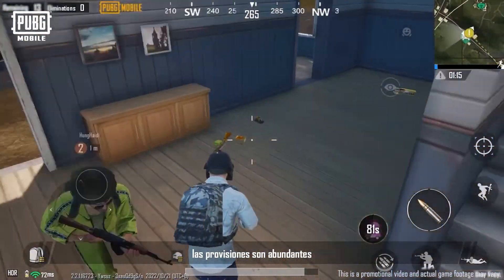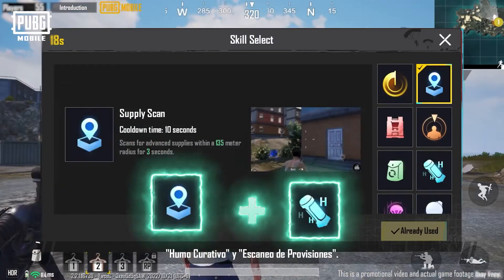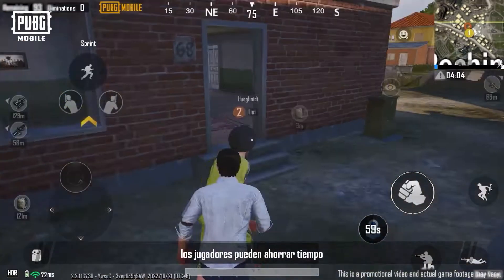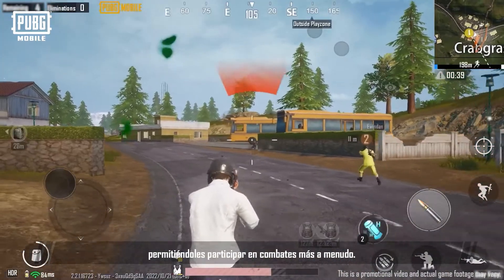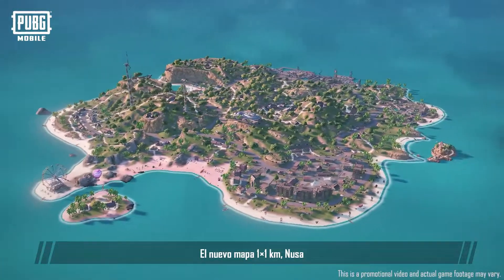In a smaller map like Livik, supplies are abundant and the pace is much faster. Players can choose Healing Smoke and Supply Scan. By detecting nearby high-quality supplies with Supply Scan, players can save time and get equipped faster. Healing Smoke can heal up your teammates, allowing them to engage in combat more often.